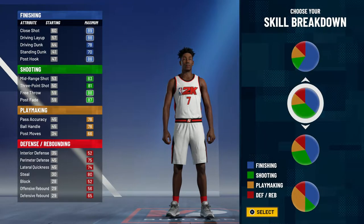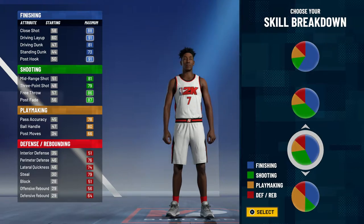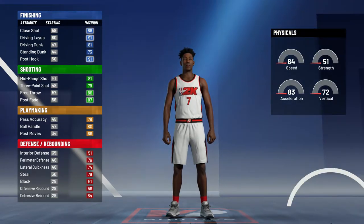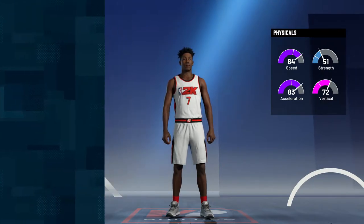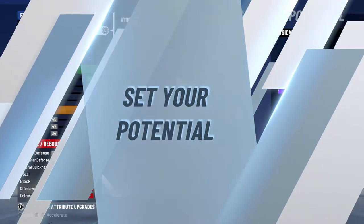For the pie chart I decided to go with slasher sharpshooter, but I went with the one with more finishing and even though it doesn't get shooting hall of fame badges, I feel like it's a lot more well-rounded and a better build. Then for the physical profile I went with the top one just so I can be as fast as possible.